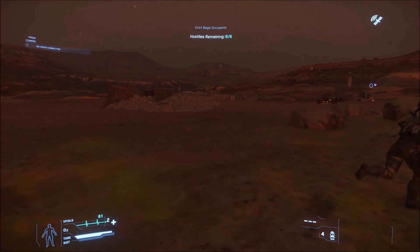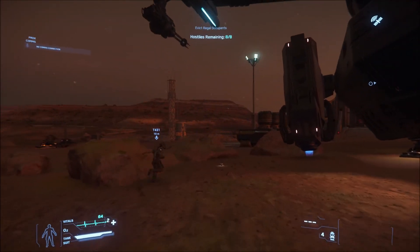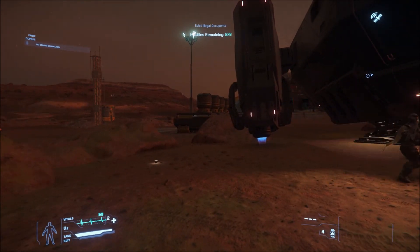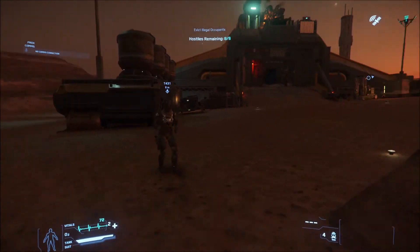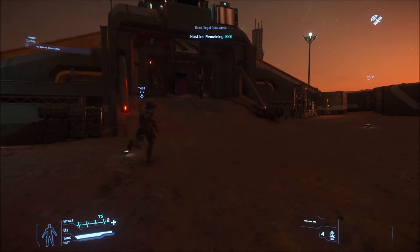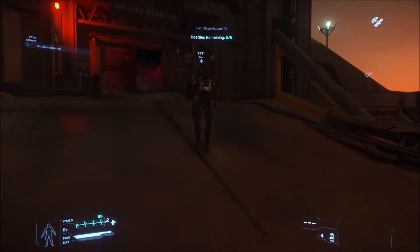Maybe the side doors? Anyway, we are here now - let's do this before the turrets come back online or something. I just walked through a rock. Good - good to avoid the rocks. Maybe I should go into third person before landing.